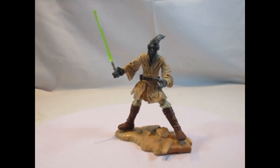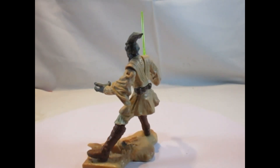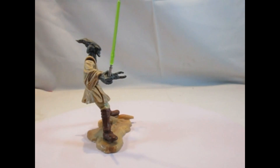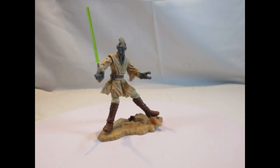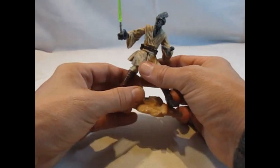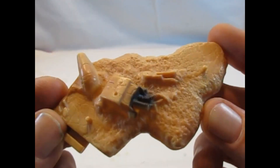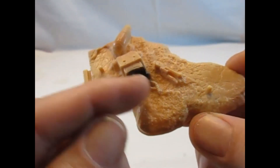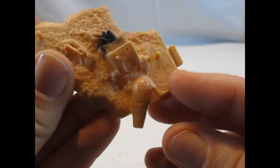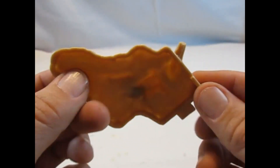Ein neuer Alien-Jedi-Ritter aus dem Angriff der Klonkrieger — Coleman Trebor. Aus dem Kampf um Geonosis — der Dinosaurier-Jedi, der gegen Jango Fett den kürzeren zieht. Also kommen wir kurz zum Stand: er hat hier ein drittes Teil, wie schon bei Aayla Secura, zum Beispiel eben die Geonosis Arena — hier mit defekten Kampfdroiden und mit zwei Nüppeln, auf die man die Figuren dann stellen kann. Man sieht hier ein bisschen die Fußabdrücke schon, und leicht rötlicher Sand.